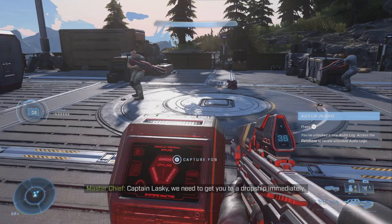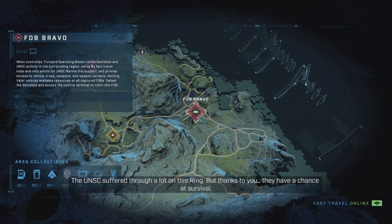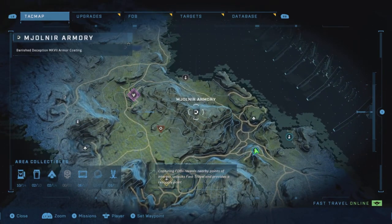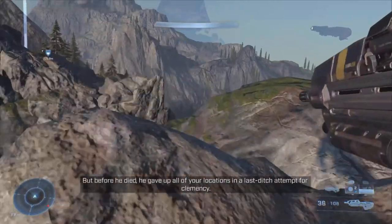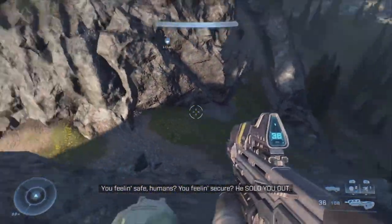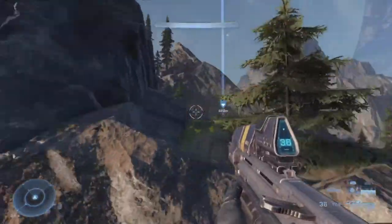Now, as always with these different skins and coatings, you need to unlock a FOB. We're going to unlock FOB Bravo. After you unlock FOB Bravo, you're going to have a few armor locations. What we're going after today is the Badness Deception armor. You need to do a little bit of parkour, but it's all going to be worth it because this thing looks sweet in multiplayer.